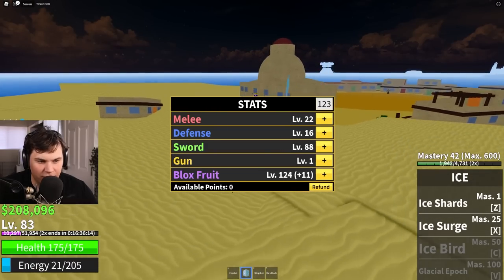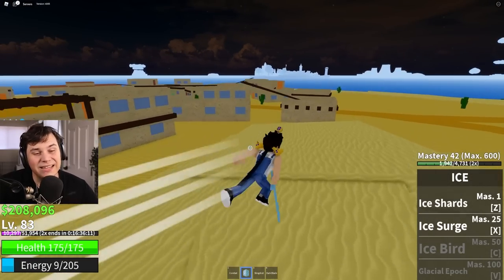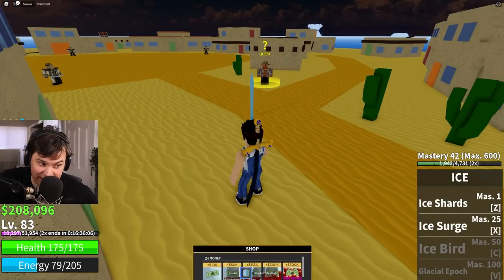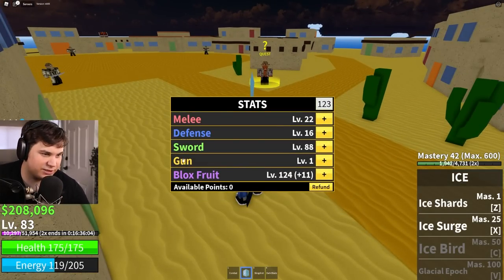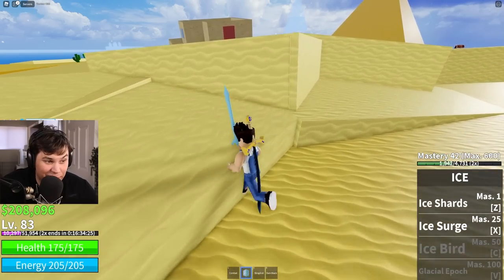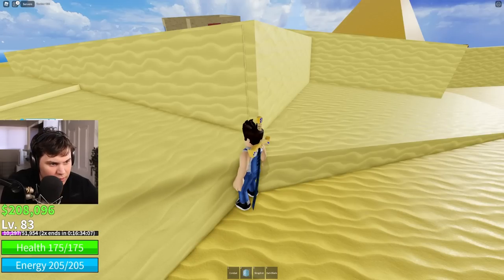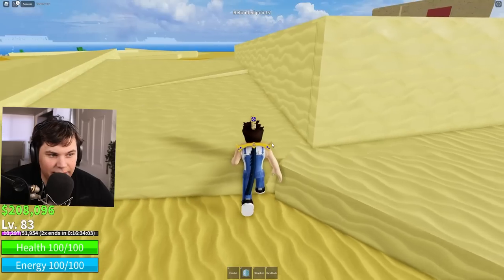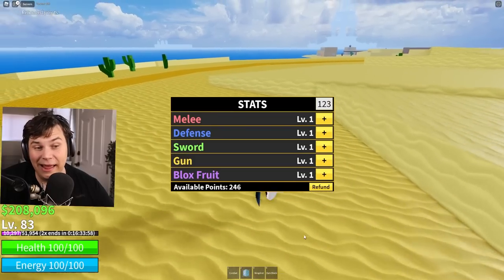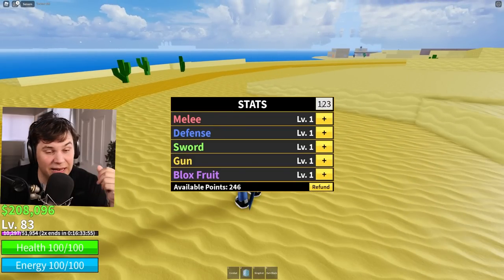Alright, 125 points in our blocks fruit — we're actually starting to get decently strong now. This could have been almost 200 points at this point if I didn't put my points in sword. I'm an idiot! On that note, I'm gonna use my first code: 'Sub to Uncle Kizaru'. That is actually a stat refund code. There's only a couple in the game, so this time around I really gotta stop being an idiot.